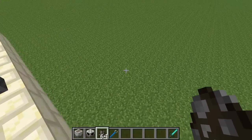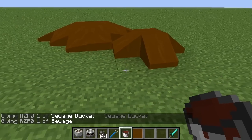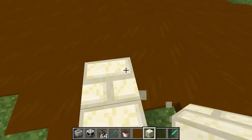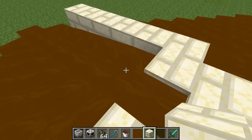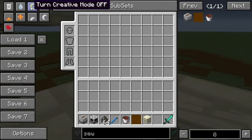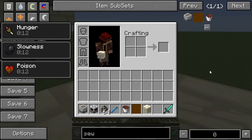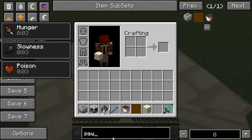One more thing to show: you can place sewage directly in the world from a bucket. I'm going to box this area in with stone bricks so I don't have to walk through it, because you really don't want to touch sewage. Now we have a little sewage reservoir. When you come in contact with sewage you get the hunger, slowness, and poison effects — quite nasty stuff.